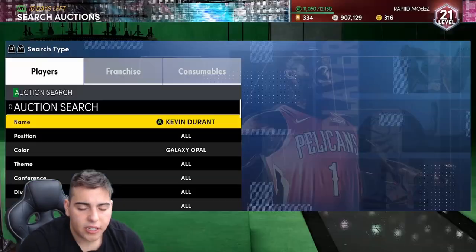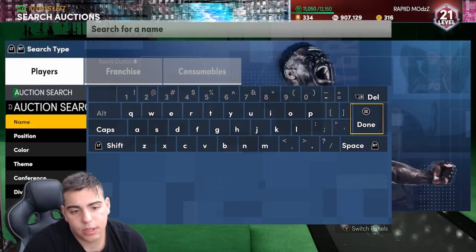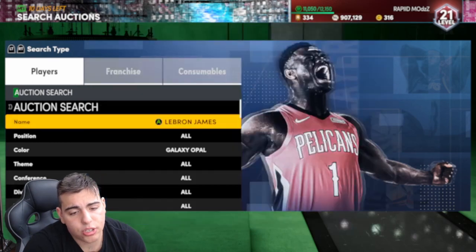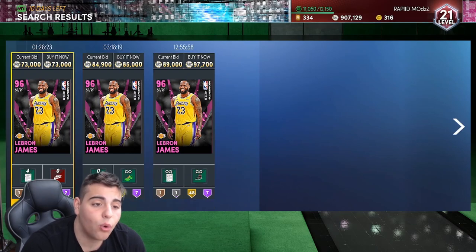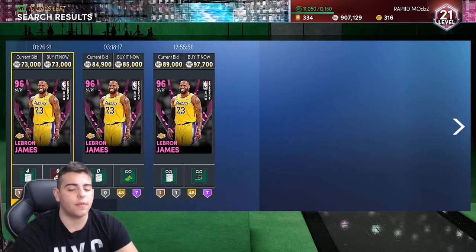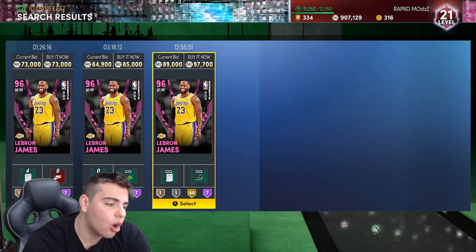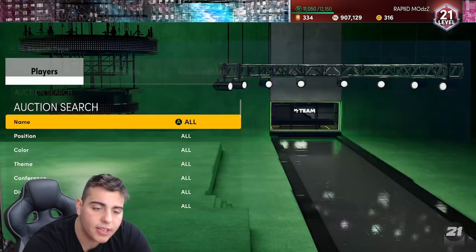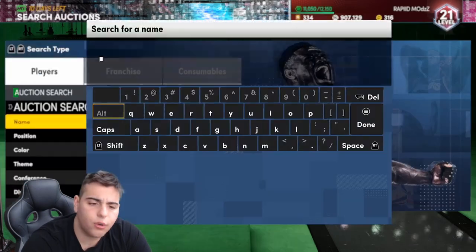Since Opals continuously drop, you're going to see players like Durant fall down in price. Same with the LeBron James Opal — it's outdated as hell, but you're still going to see some cards. Same with the Pink Diamond LeBron James, another card that's very interesting. This card was 40k not too long ago, it's back up to 73k. The cards that are barely on the market, the low-key insane Opals and low-key insane Pink Diamonds, are the cards you want to focus on.